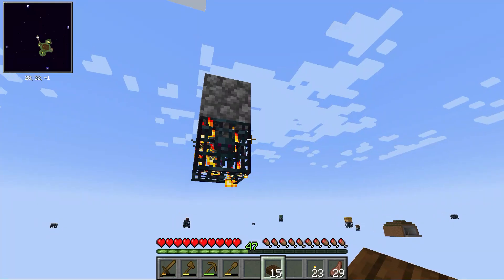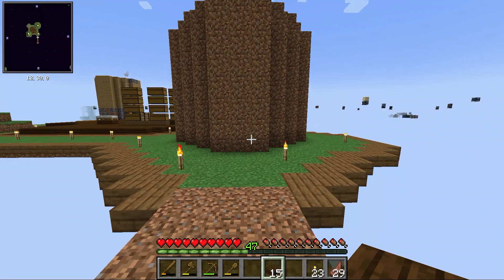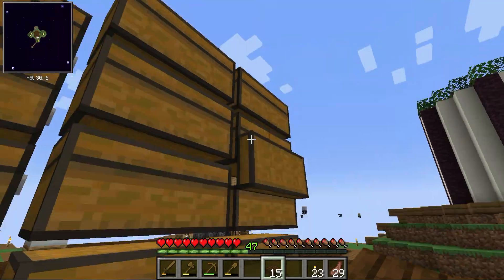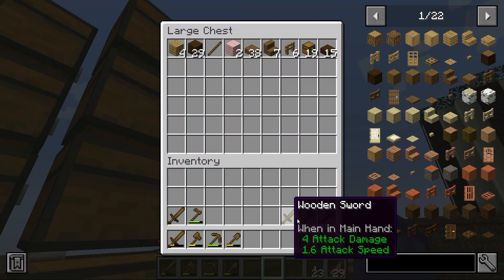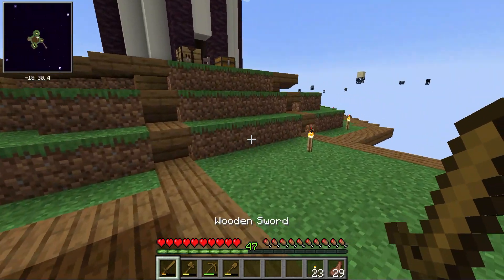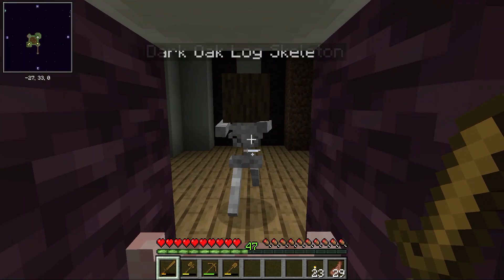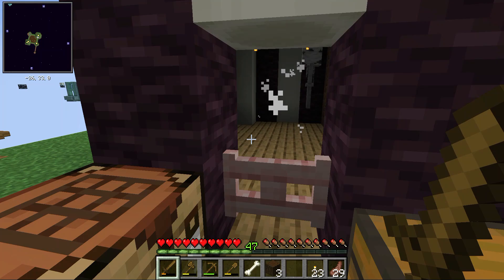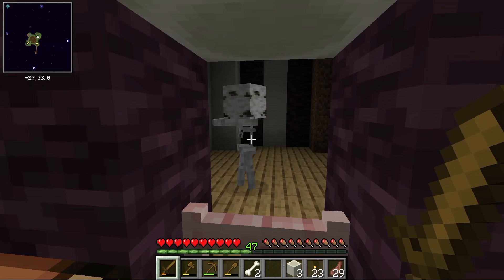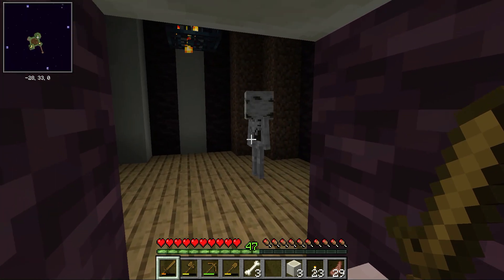Mobs might still spawn on here because they spawn in the air and then fall, so they might, but hopefully they won't because I do not want to deal with that at the moment. I want to be able to get stone tools pretty soon because I am tired of needing so many wooden swords. It is so slow when you have to use wooden tools for anything.